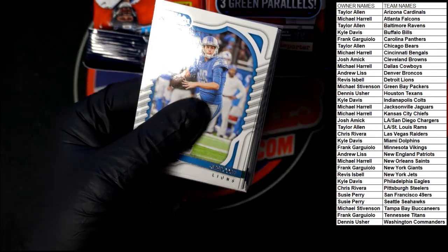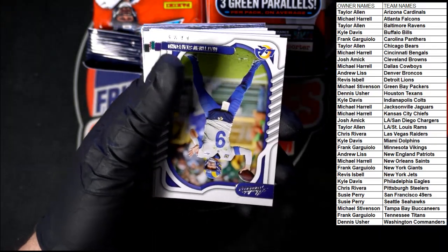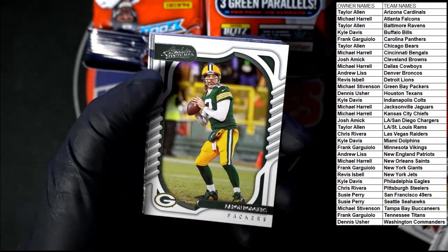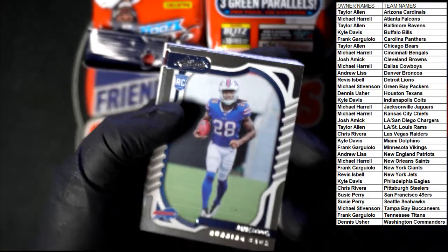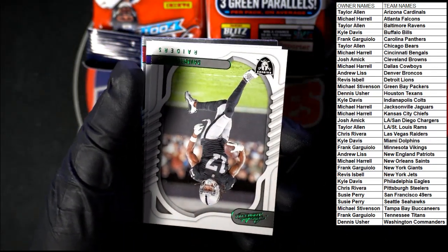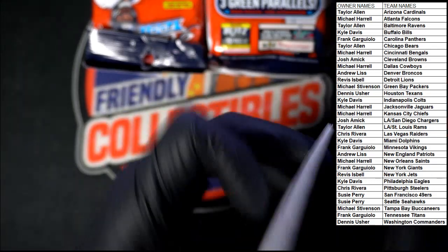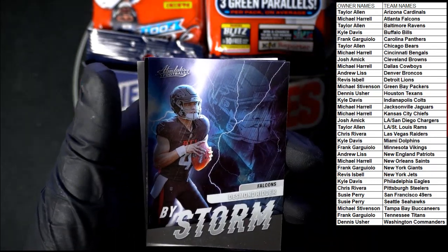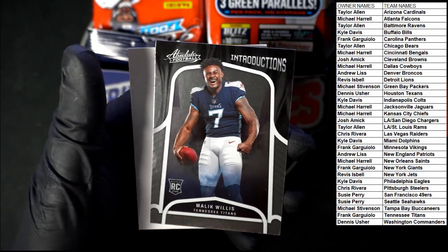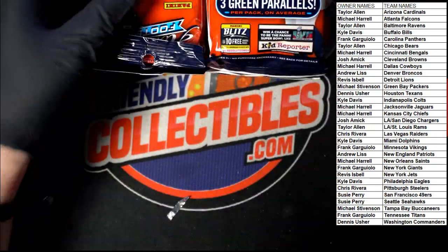We got Jared Goff to start us off. More Lawrence, Mooney, Smith, Stafford, Stafford, Cook, Hill, Hopkins, Rogers. Let's see what we got here — Cook, Davis, Zappy, Sanders, Booth Jr., Davante Adams, and Dobbins. We got Carloftis — nice Ridder By Storm right there for the Falcons, going to Michael H. Nice Willis right there going to the Titans, going to Frank G on the Willis.